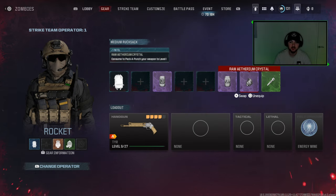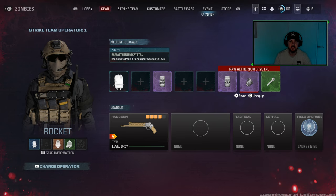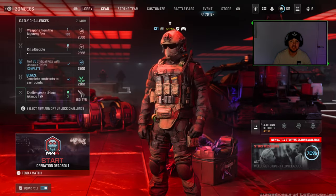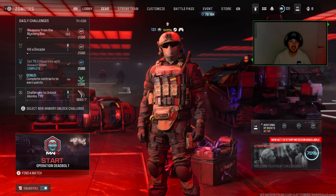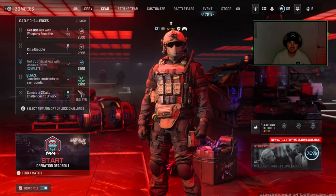I've literally just exfiled, came out of the game, and I just wanted to show you that you do come out with these two items — as you can see there, I have both of them in my inventory. Now literally all I have to do is start the next game, get into the next lobby, and I can instantly use them.